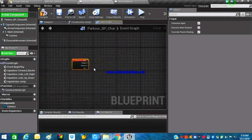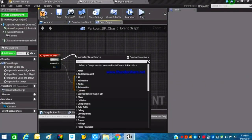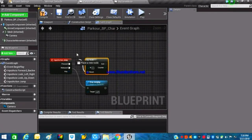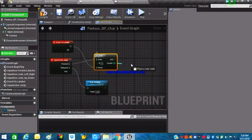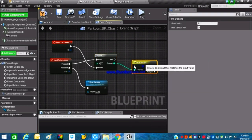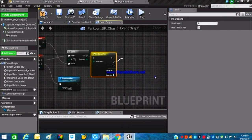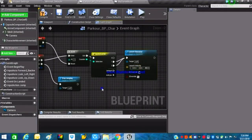In the player Blueprint: if Jump is released, stop jumping. If it's pressed, the process is more complex. Search for 'Do N' and set the N value to 2, so pressing Spacebar twice triggers the double jump. Search for 'Event On Landed' — when we land, this resets. If we press Spacebar twice without landing, use a 'Switch on Integer' connected to the exit. Create two pins (0 and 1) and connect both to 'Launch Character', with Z Override checked and launch velocity on Z set to 480.